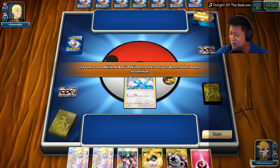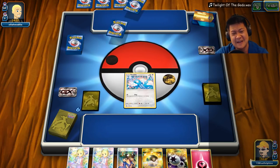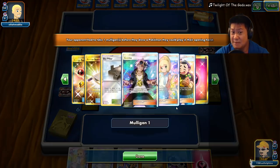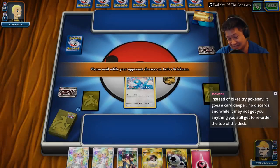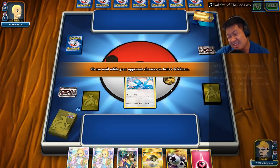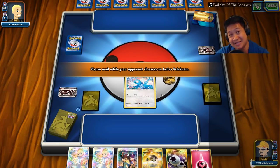Welcome to another Altaria GX match. Let's play my remix — this is Twilight of the Gods from Fire Emblem Echoes. Swablu up front, I'm going first. I have low hit points, so he may just send out a Lele to finish me off. Either way, I'll still put energy up front. Even if he takes it out, I think I'll still be able to come back.